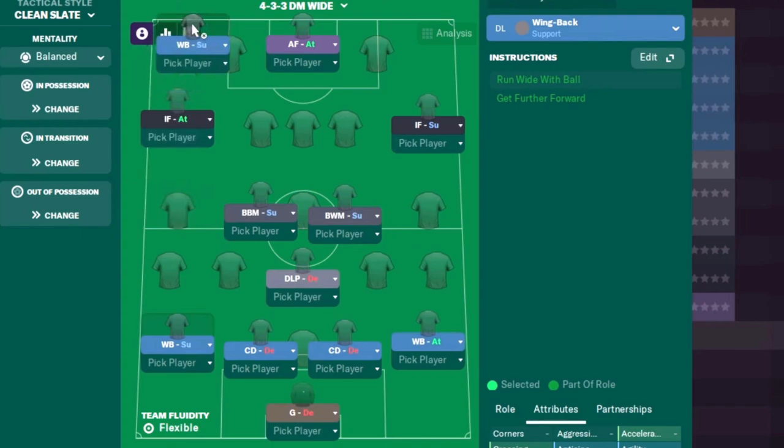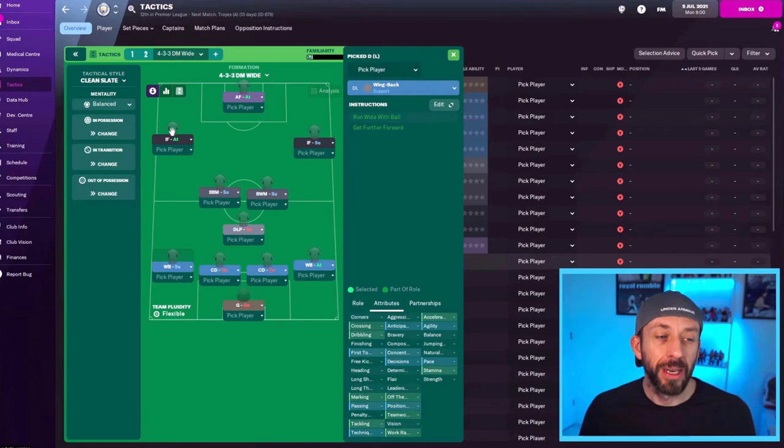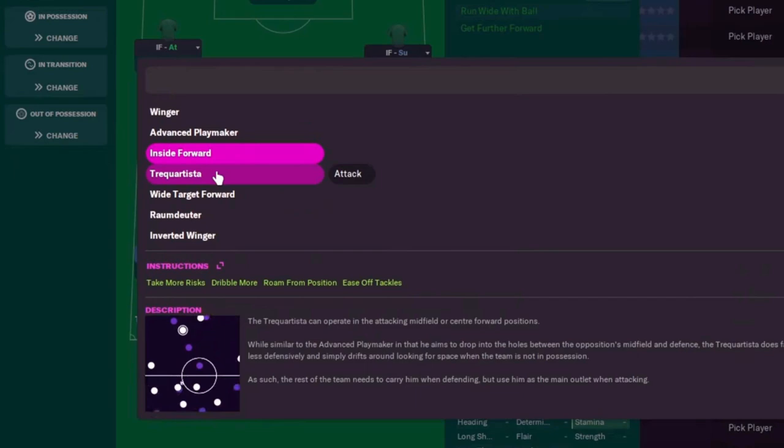We can balance the team out really well by doing the opposite on the other side. On the left we've got a wing back on support and an inside forward on attack. The wing back on support will still get forward and provide the overlap, but not as frequently as the right-hand side. The inside forward on the left on attack does more of the attacking work, supported by the wing back on support. So one side: wing back attack, inside forward support. Other side: wing back support, inside forward attack.